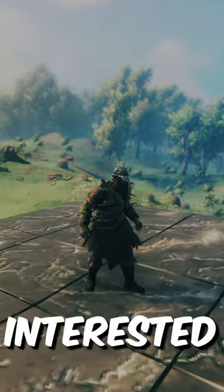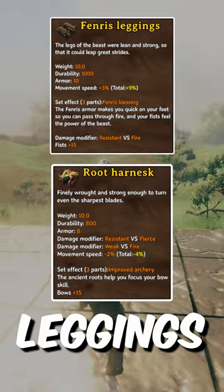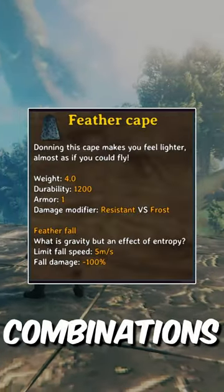Number 3: if you are interested in a balance, try combining the Carapass helmet, Root Harness, and Fenris leggings for a good combination of damage resistance and speed. And of course, always include the Feather Cape with each of these combinations.